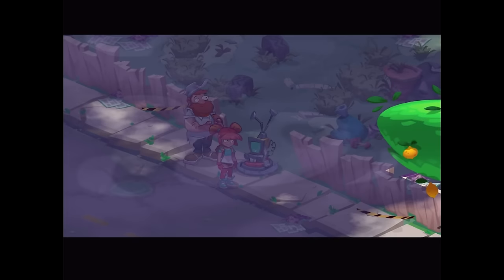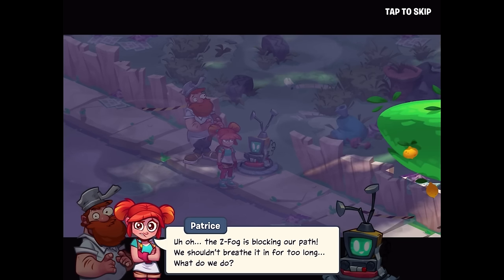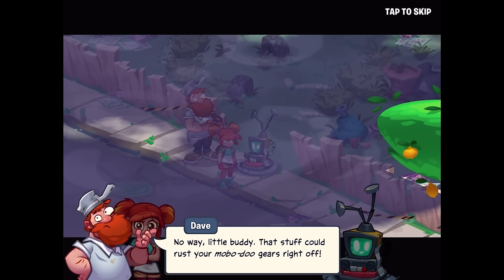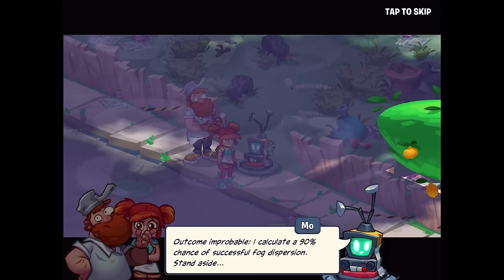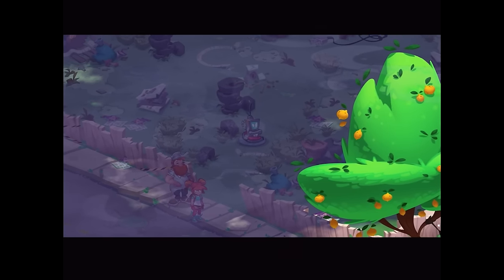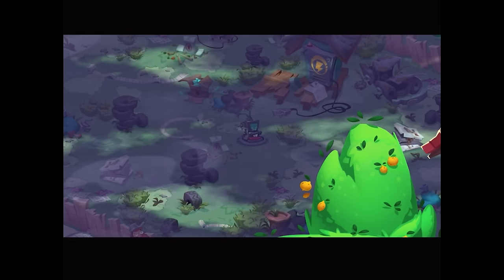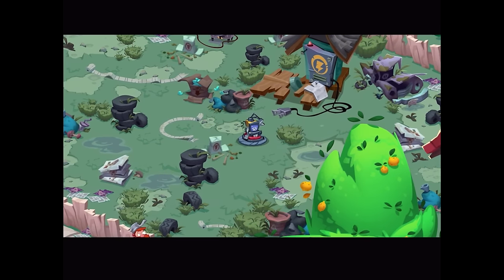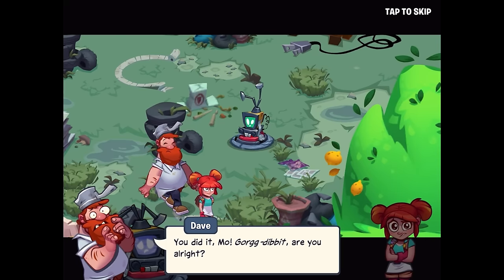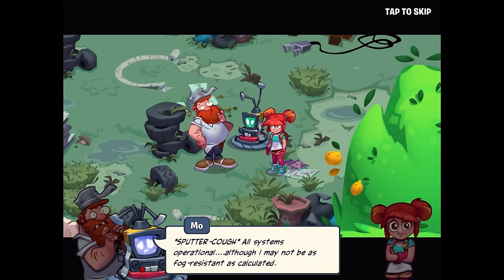Approaching the mysterious Z-fog. The Z-fog is blocking our path — we shouldn't breathe it in for too long. Mo suggests dispersing it with his rotors, calculating a 90% chance of successful fog dispersion. Mo slowly scoots over and takes in all the fog. It's working — but oh no! Are you okay, Mo? You're fine, you're looking good.